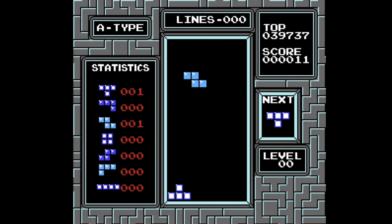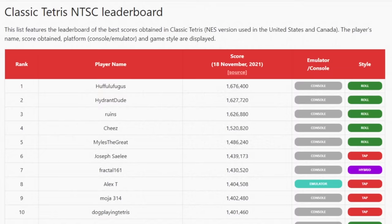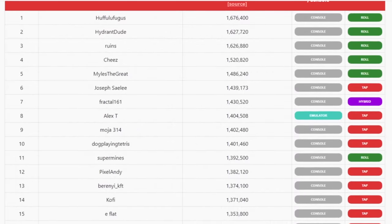Tetris, one of the most popular games ever created, with a presence on almost every platform since its wide-scale release in the 80s. With popularity comes competition, and there's perhaps no competitive era more storied in Tetris than the race for the first score of 1.3 million.